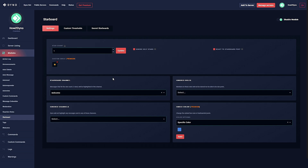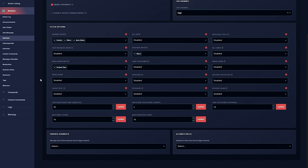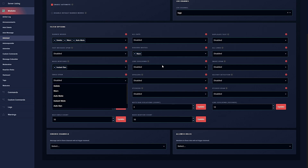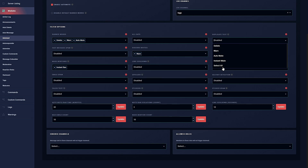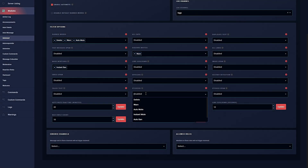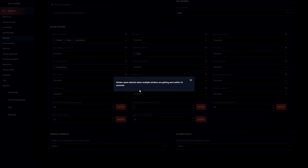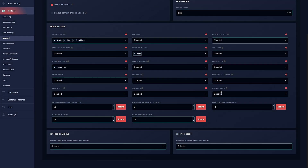Since we have our starboard channel set, everything is pretty much done. Before heading over to Discord to test it, I'd like to highlight some of the new auto mod settings. You can have Dyno moderate for zalgo text. Also added are instant mute and auto ban options for your filters, though this isn't supported with all filter options. New sticker options include stickers in general — Dyno can delete, warn, or auto mute when a sticker is detected — and sticker spam, which triggers when multiple stickers are sent within 10 seconds.